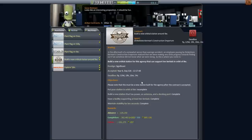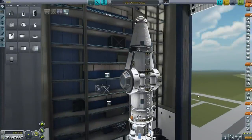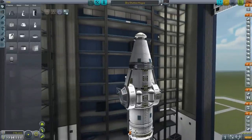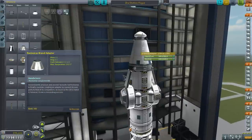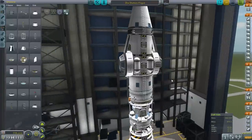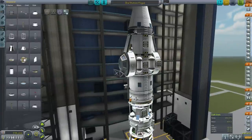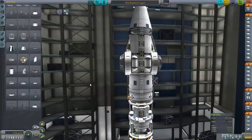Let me head over to the VAB and take care of the building process. Somebody mentioned I should use the new little adapters — these Rockomax brand adapters have fuel in them and look a lot better. This has a probe core on top to control it, and otherwise we're at the part limit, so I had to strip down quite a lot of parts. Though I did add some amenities — batteries and two cupola modules, which we totally don't need.